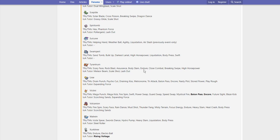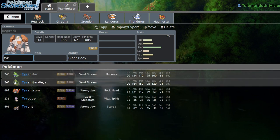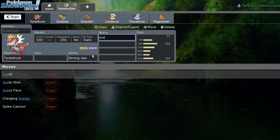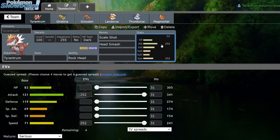Tyrantrum gets Scary Face, Rock Blast, Assurance, Body Slam, Endure, Close Combat, Breaking Swipe, High Horsepower, Meteor Beam, Scale Shot, and Lashout. Scale Shot is actually pretty big — you could run Scale Shot to boost your speed and then go for Head Smash, which is really terrifying off Tyrantrum since it has Rock Head. Its main issue in VGC is its speed at 71, but I could see Scale Shot being a thing.